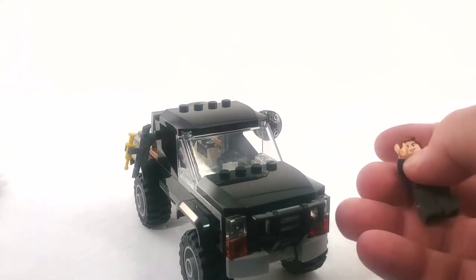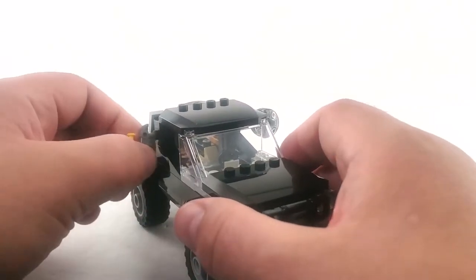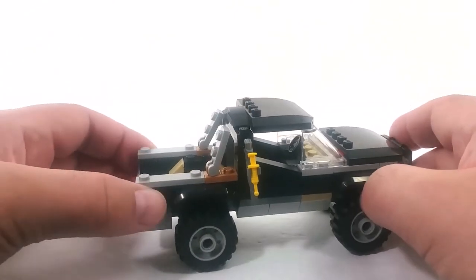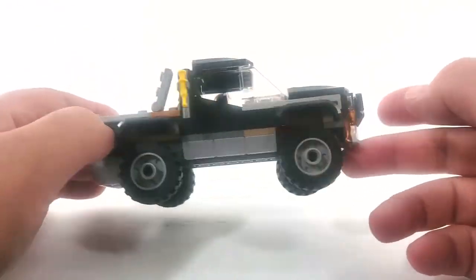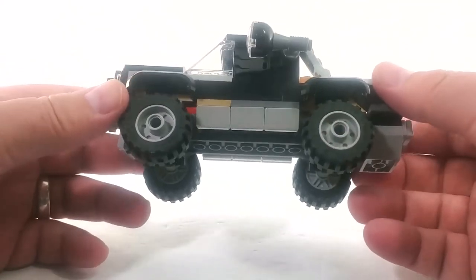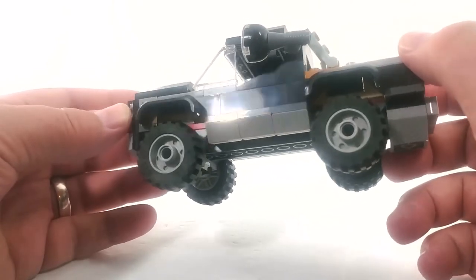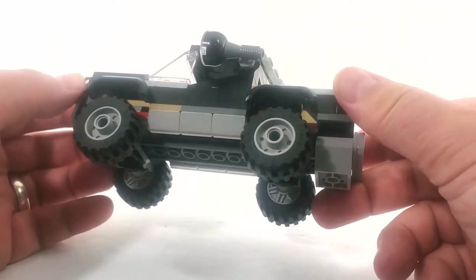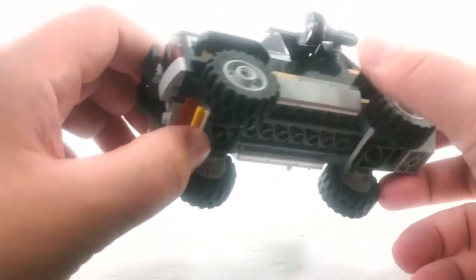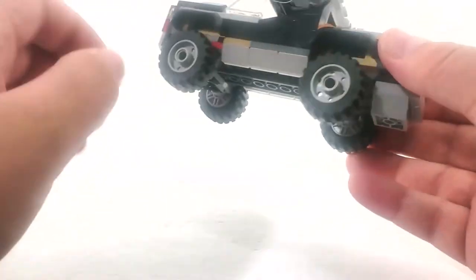It doesn't take much to have a place for weapon storage. Looking closer at the truck, starting from the back — there are some nice fenders, though unfortunately you can see some of the colors inside the wheel houses, which is a bit disappointing. Nothing too fancy on the bottom.